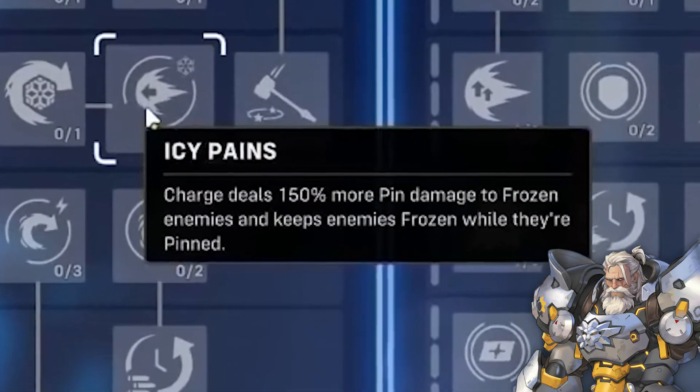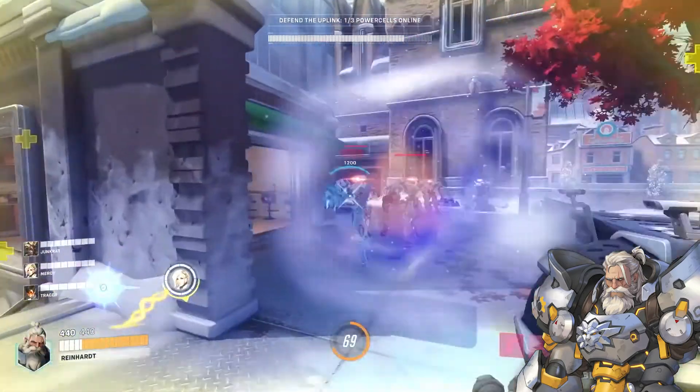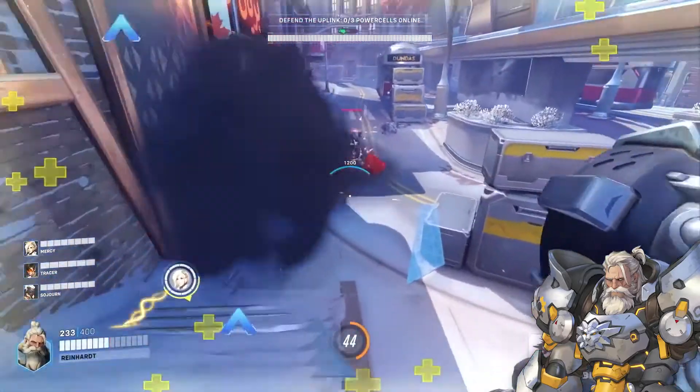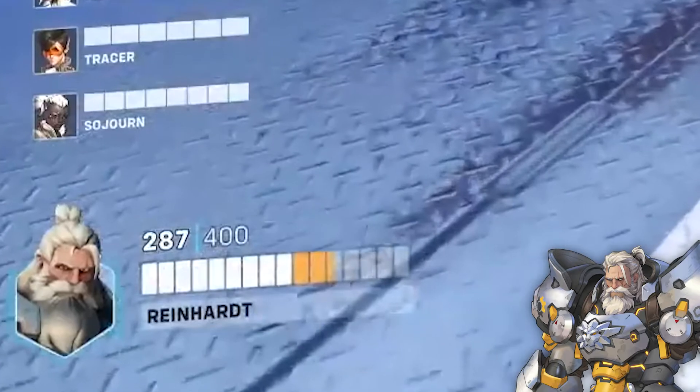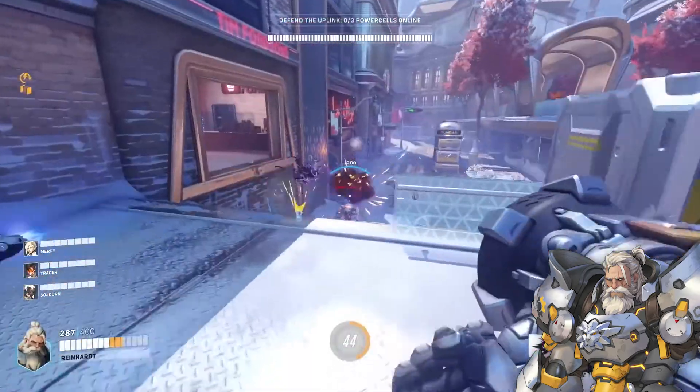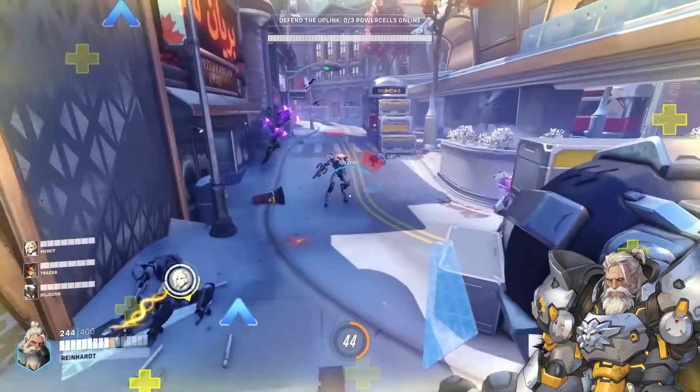Brigitte's Weld makes Reinhardt take less damage while armored. Overhead Smash makes a successful third consecutive hammer swing stun the target and deal more damage. Icy Pains makes Charge deal more damage to frozen enemies, which ties into the Ice Strike talent shown here. Also worth noting that in this clip Rein's shield has 1,200 health and his hero health/armor is noticeably lower — most likely just a talent we have yet to see details on, or an earlier change to Reinhardt in general.